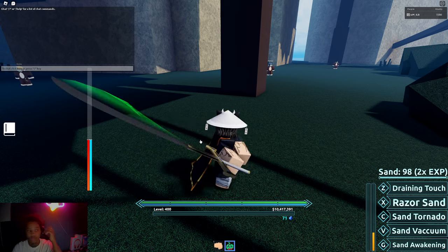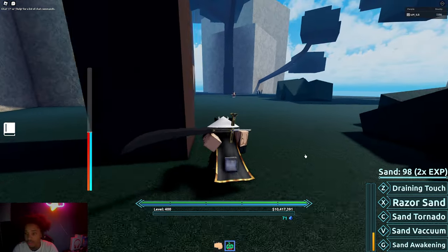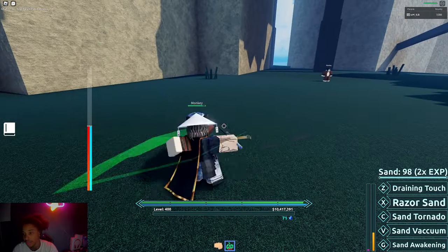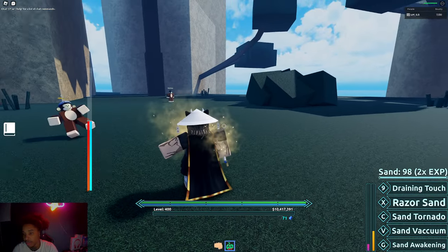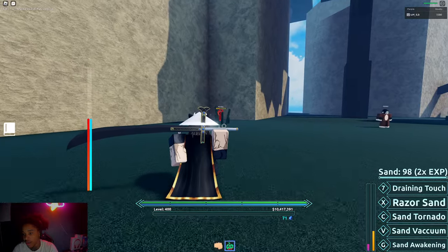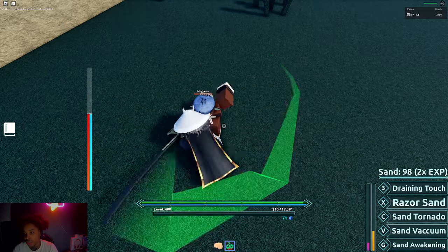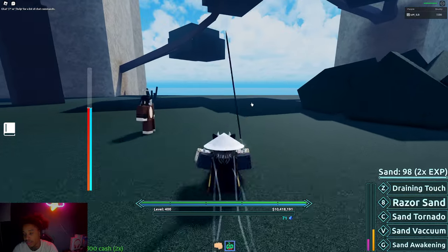There we go, easy peasy. First and foremost we got the first move which is Draining Touch. You M1 and then you grab and you choke them, doing sand damage. Then you have this next move — if you want to guarantee hitting it, you just M1 and then throw two slashes down, which is Razor Sand.